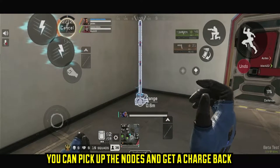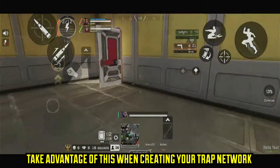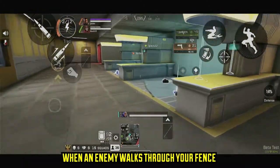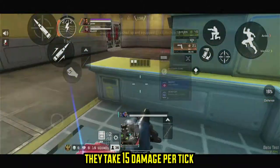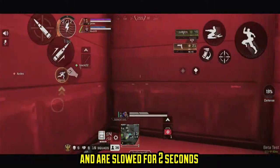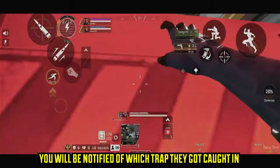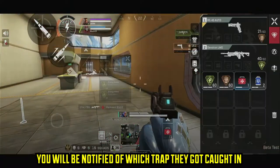Once you put a node down, you can actually pick it back up and get a charge back — take advantage of this when creating your network of electrified fences. Whenever an enemy walks through your fence, they will take 15 damage per tick and get slowed down for about two seconds. On top of this, whenever an enemy walks through your trap, you will get an indicator telling you which trap has been set off.